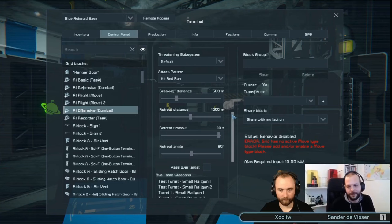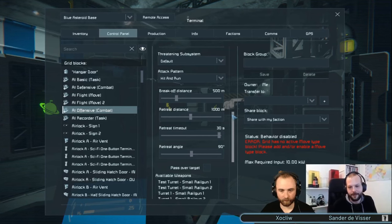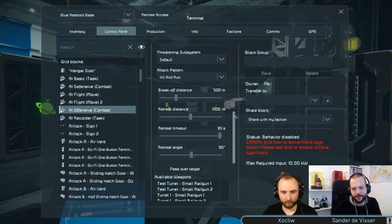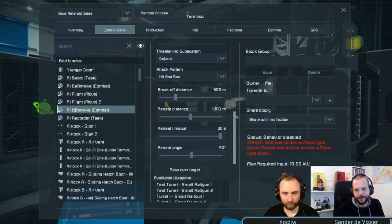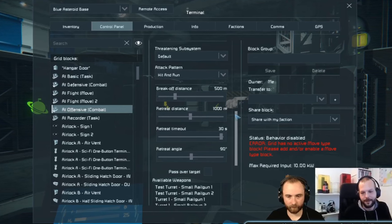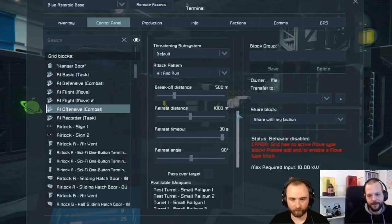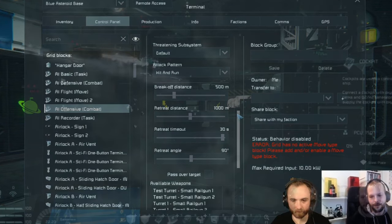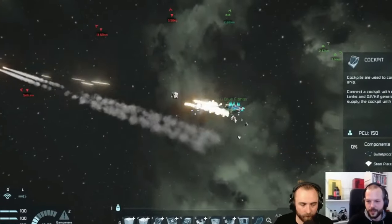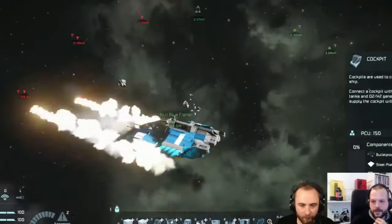They even talked about a hit-and-run kind of attack pattern, which opened up a whole other series of different options you could set to fine-tune the attack pattern. They also talked a lot about the facing mode and the ability to orient your drone or even your big ship in a direction optimal for its guns — whether turrets facing forward or static weapons aimed toward the enemy. It was really complex, with a lot to unpack just from this AI offensive block.